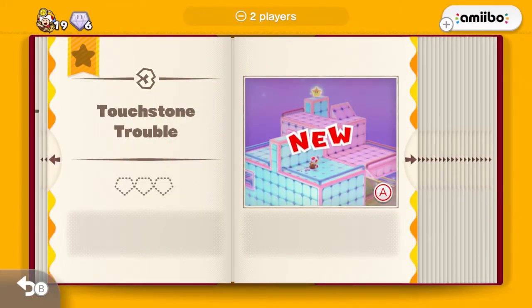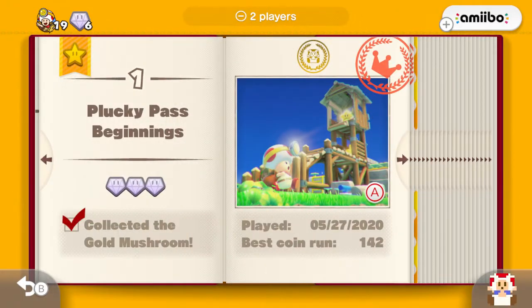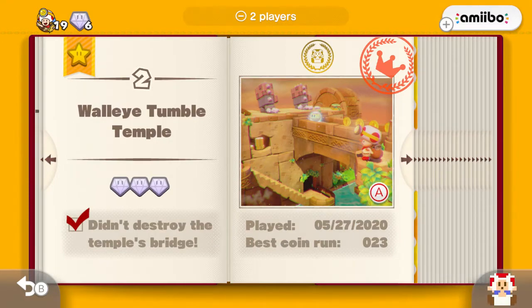Welcome back to another episode of Captain Toad: Treasure Tracker. Last time we began Book One by taking on the first two levels - Plucky Past Beginnings, already screwing up in episode two, and Walleye Tumble Temple.